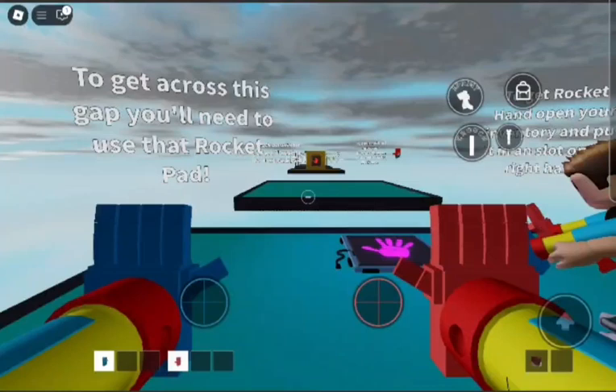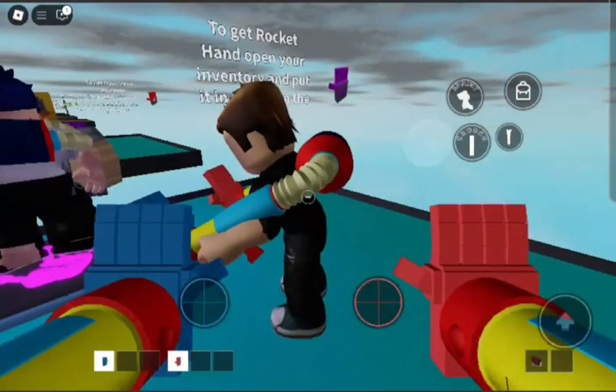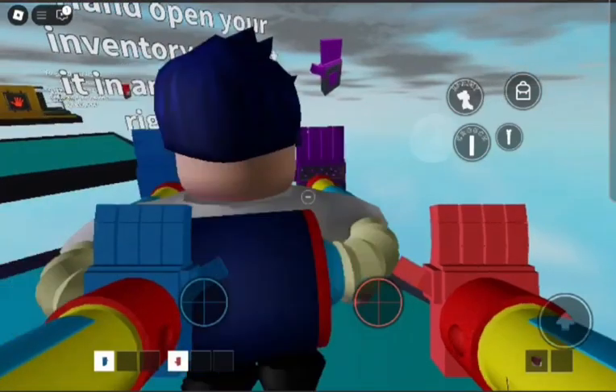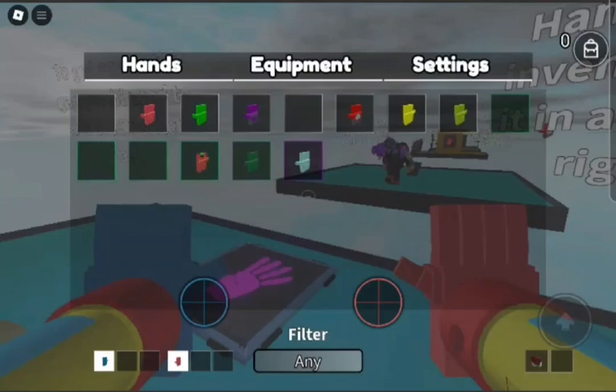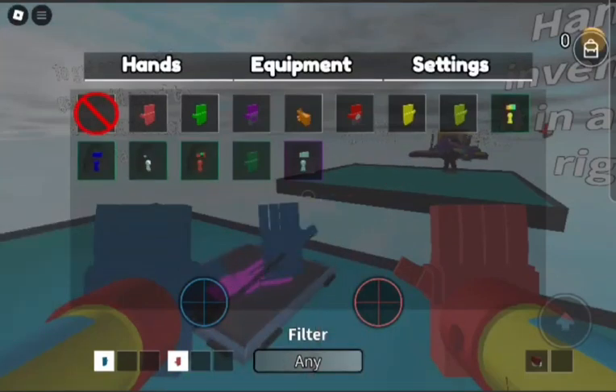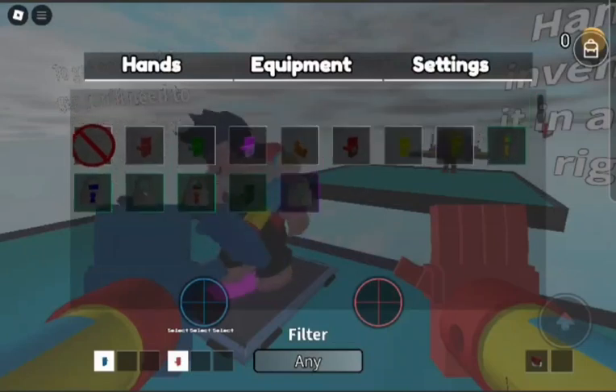To get across this gap, you need to use that Rocket Hat. To get Rocket Hat, open your inventory and put it in a slot on the right hand. So I have loads of other hands. Right now I need this hand — Rocket Hat.